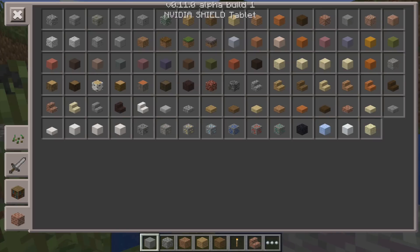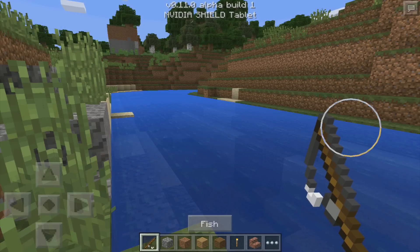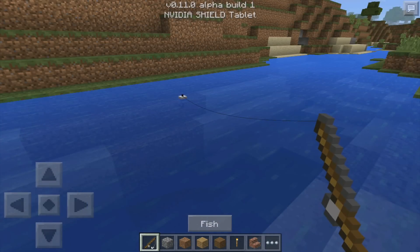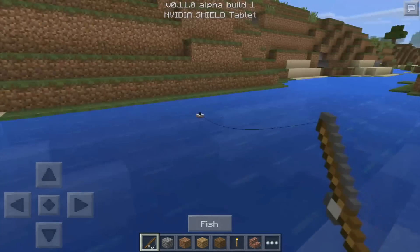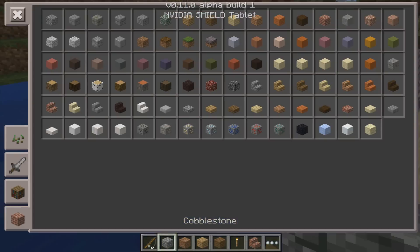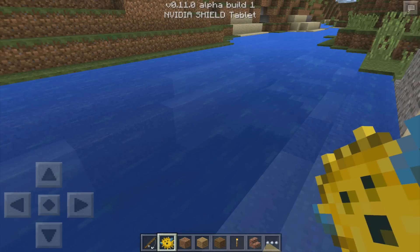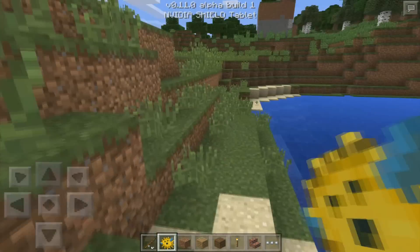You can actually fish in creative, which is really convenient. All you have to do is get a rod and use the interact button to toss out a line. I haven't fished too much and it's honestly not too easy — no bites for me this time. But they have added fishing and fish to the game, as well as cooked fish. Usually you'd pull up raw fish, sometimes raw salmon, rarely a clownfish, and rarely a pufferfish. The only useful ones are raw fish and salmon since you can cook and eat them. Pufferfish and clownfish are just trophy fish you can keep as prized possessions.